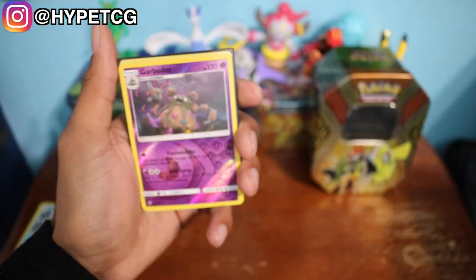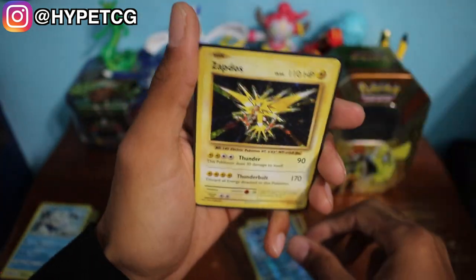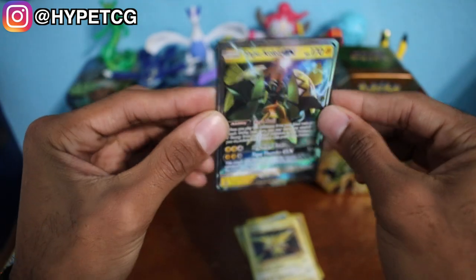So to quickly summarize: we have the Garbodor Reverse Holo, the Avalug Reverse Holo, the Holographic Zapdos from the Evolutions set, and last but not least the Tapu Koko GX promo right here — looking nice and shiny. So that's pretty much it guys. Make sure to smash that thumbs up button and share this video with all your friends. Leave your comments below letting me know what you think of the pulls. Also make sure to follow me on Instagram — link in the description. I will see you guys in my next video.